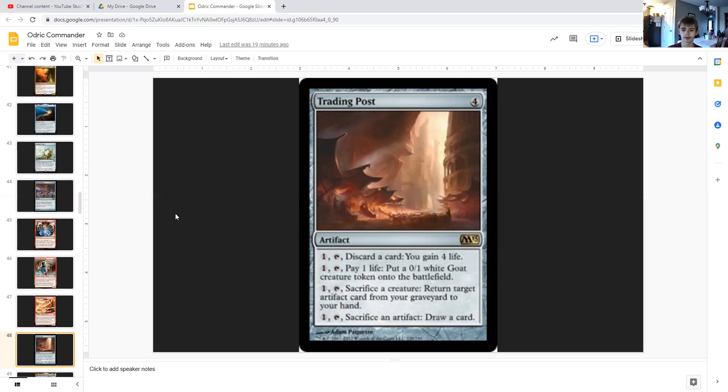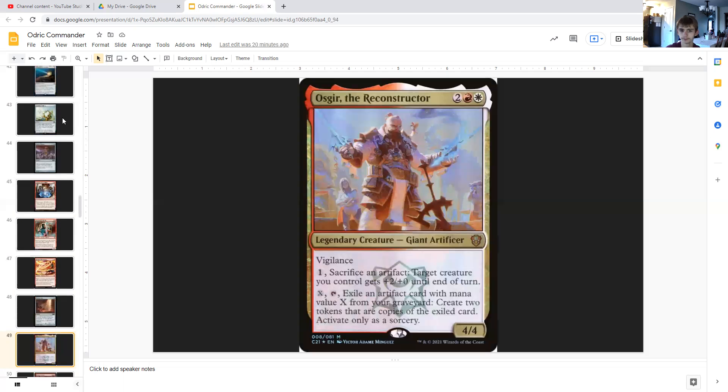Trading Post is four generic — an artifact. For one you can tap it to discard a card and gain four life. For one you can tap it and pay one life to put a 0/1 white goat creature token onto the battlefield. For one generic you can sacrifice a creature to return target artifact from your graveyard to your hand. And for one generic you can tap it and sacrifice an artifact to draw a card — so instead of sacrificing a blood token for discard-draw, you use one mana to tap Trading Post and sacrifice it to just draw. Combine with Clock of Omens to untap Trading Post repeatedly for massive value.